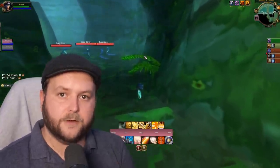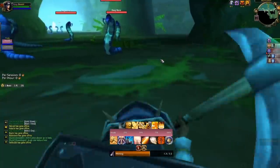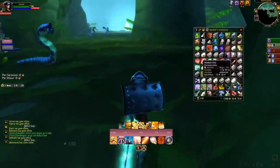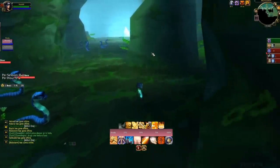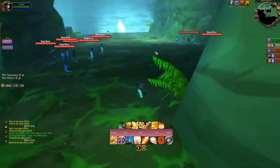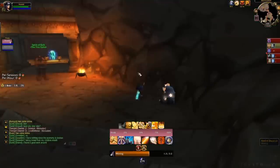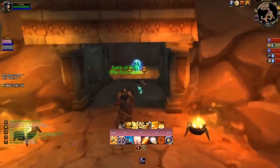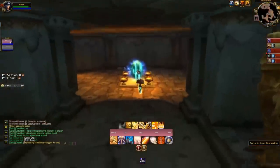The farm takes place in Maraudon. We're doing a princess run of sorts, but instead of heading towards the princess we're changing the route slightly. You can go into the purple portal, but we're actually dropping down and doing what would be a scepter run — because during the pre-patch you don't actually need the scepter to open the portal; it's always there.